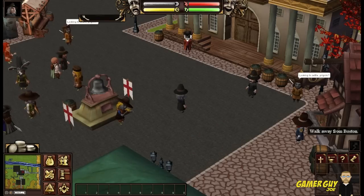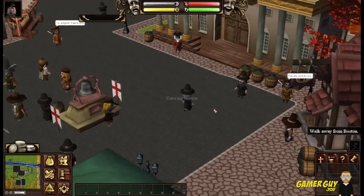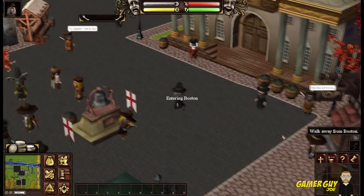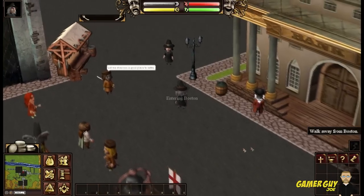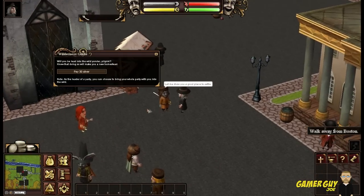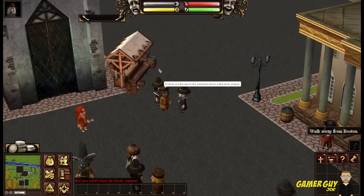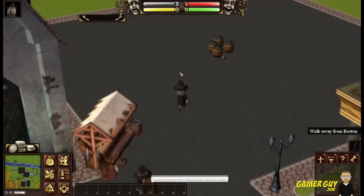We don't need instructions. We do need, however, to turn this volume down on this music. Open the volume mixer. Alright, we'll put you at three. So walk away from Boston — I guess that is the tutorial we get. Let me show you a good place to settle. Well, who are you? Pay 30 silver? I don't have 30 silver. Well, screw you — we are going to do this ourselves then. We don't need you.